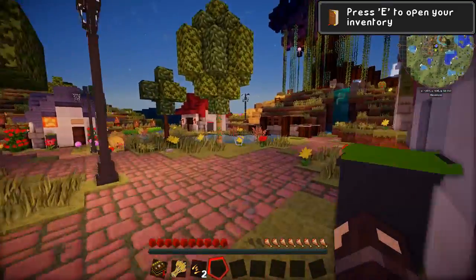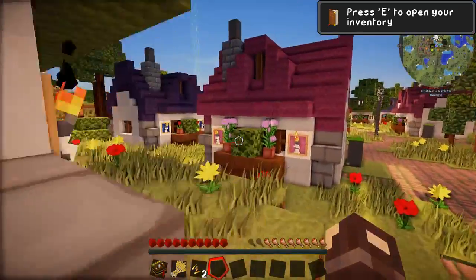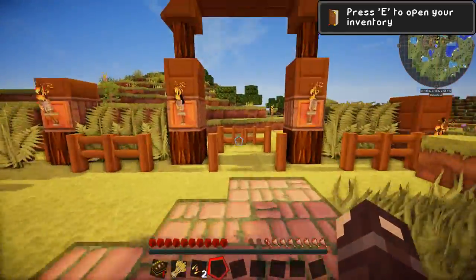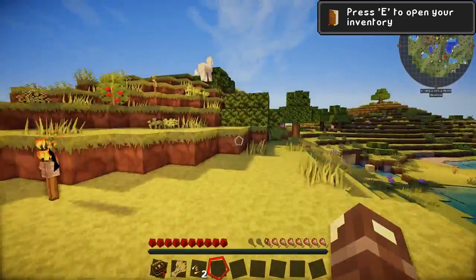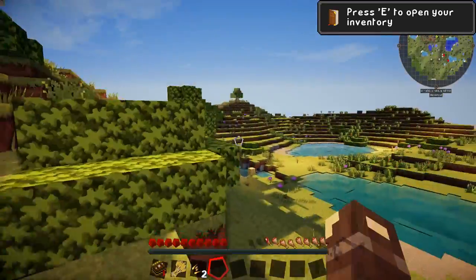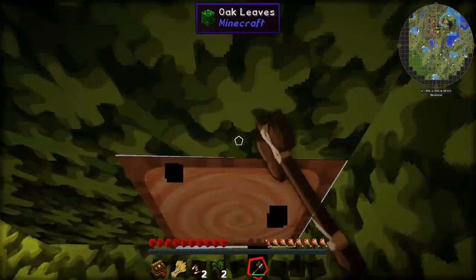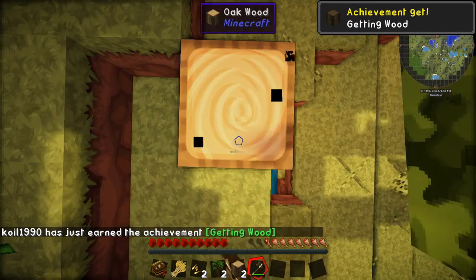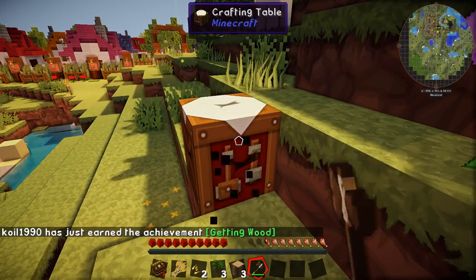I need to run back in here to turn it back to daytime because I don't have a bed yet. It is now daytime. I can hear pigs squealing and it's really upsetting me. I want to go out and just grab a few bits. There's not going to be a great deal I can do in the first episode — it's just about going out and exploring my surroundings. Also this season, I'm using a texture pack with shaders. I didn't use a texture pack last season at all — it was just bog standard, but we've changed it up a little bit.